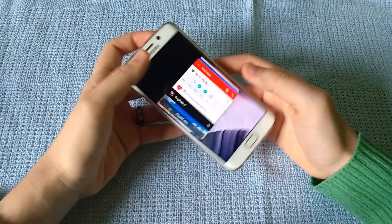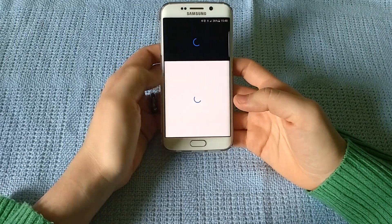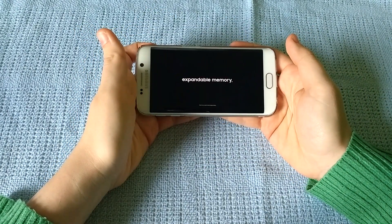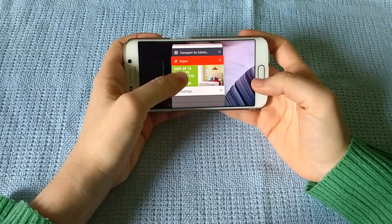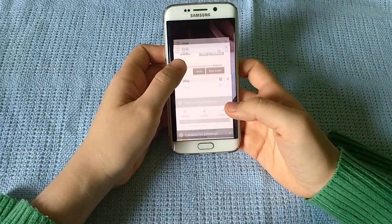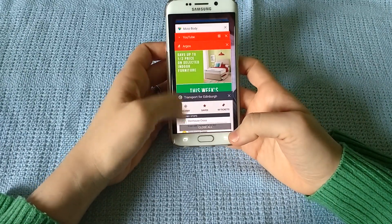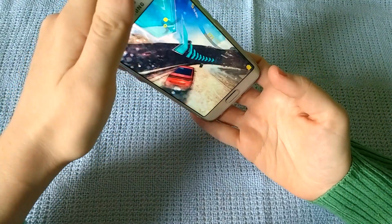I want to go out of Asphalt and open Moto Body — that was quick, fairly quick. YouTube — I want to start a video. I'll play this promotional video for the Galaxy S7. Opening full screen. Now I want to switch back and go to Argos — that was fairly quick. I'll go back and see where the game is. I'll resume — it automatically paused, which is fine.